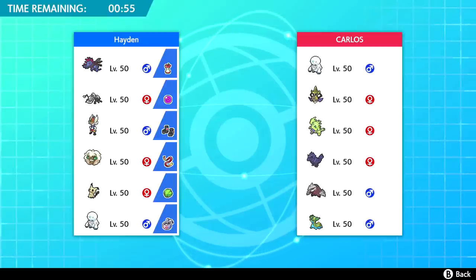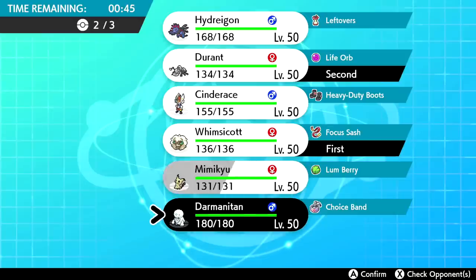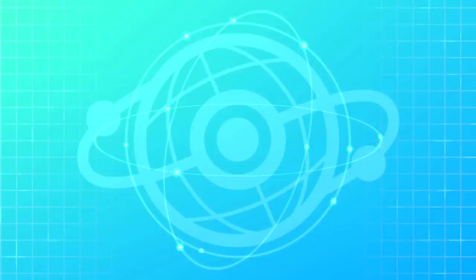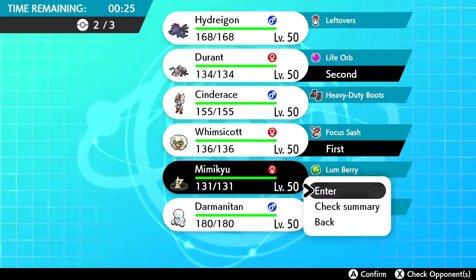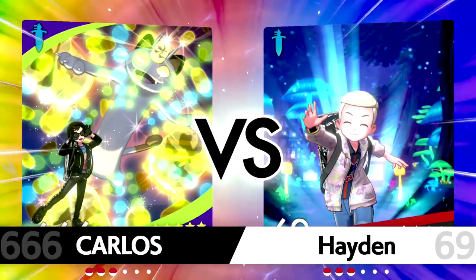I'm probably going to lead with Whimsicott — I think it's the safest. We'll also bring Durant and Mimikyu. Mimikyu is nice against Darmanitan; we can bring it in, break the disguise, hit with Play Rough and Shadow Sneak. Checking the summary — just a standard Swords Dance set. We'll lead with Whimsicott to try to get some Tailwind up. This guy's got 666 as his jersey number.